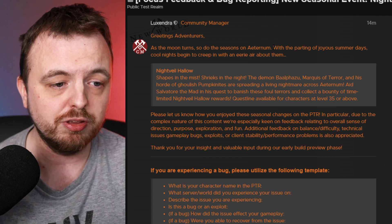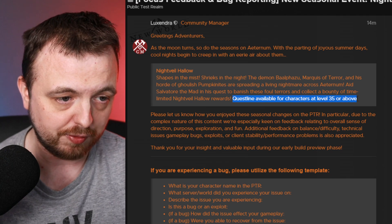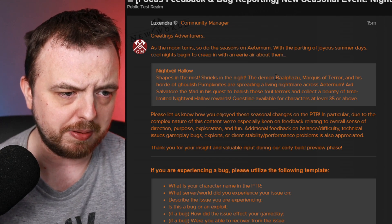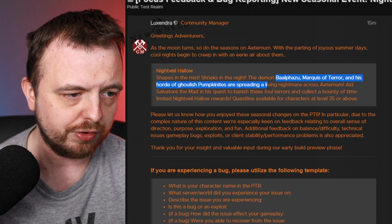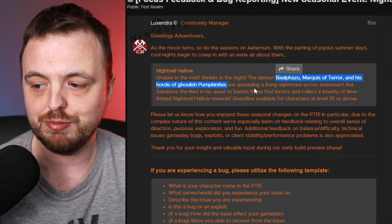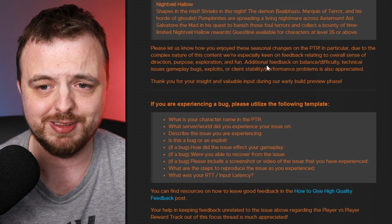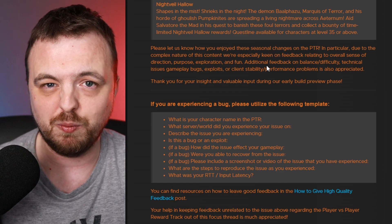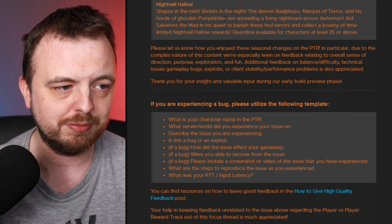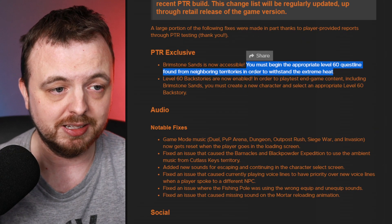The Night Veil Hallow event — the quest line is available for characters at level 35 or above. It says the demon boss, Fuzz Marquis of Terror, and his horde of ghoulish pumpkinites are spreading a living nightmare across the territory. This sounds really interesting. I'm expecting the demon himself might be like a world boss, a bit like the turkey, while the pumpkinites might just be roaming around like undead characters — but it's really hard to say.